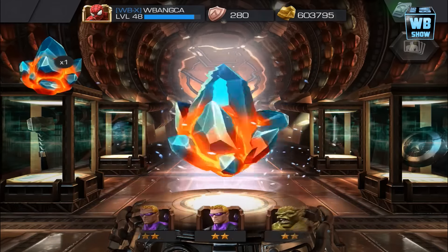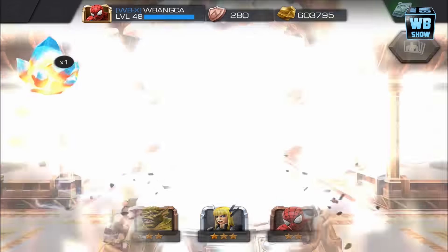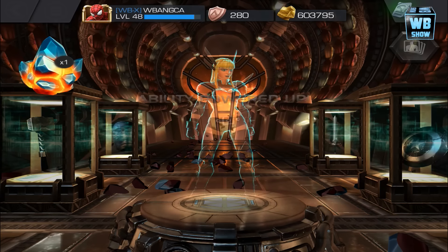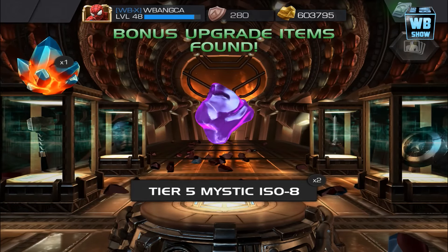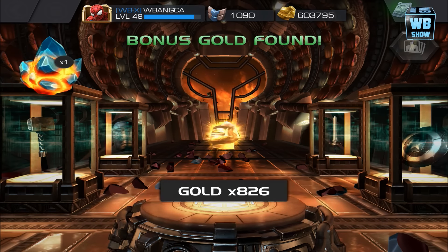We got a three-star — that's great, actually — except I don't like this character. I already got a duplicate of this one, I think it's the first duplicate I've ever gotten. So we got some purple ISO-8. Let's grab that and then spin the science crystal.